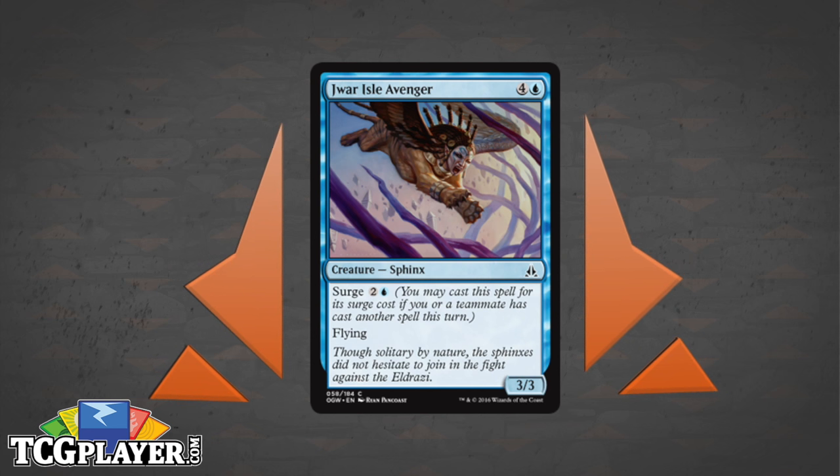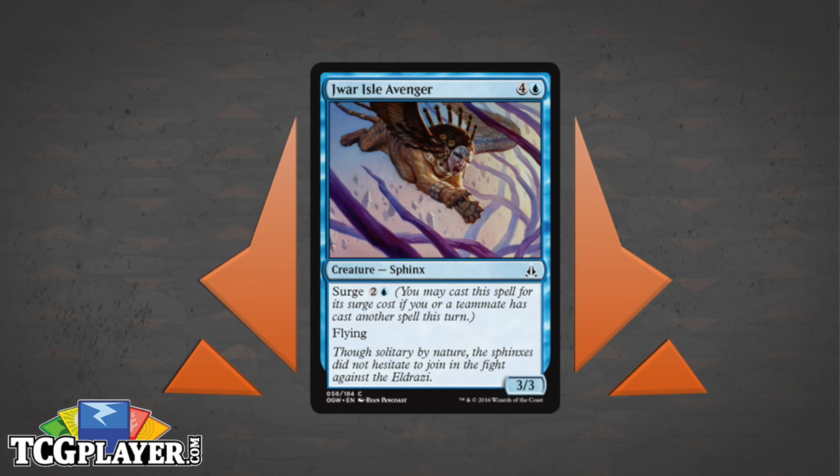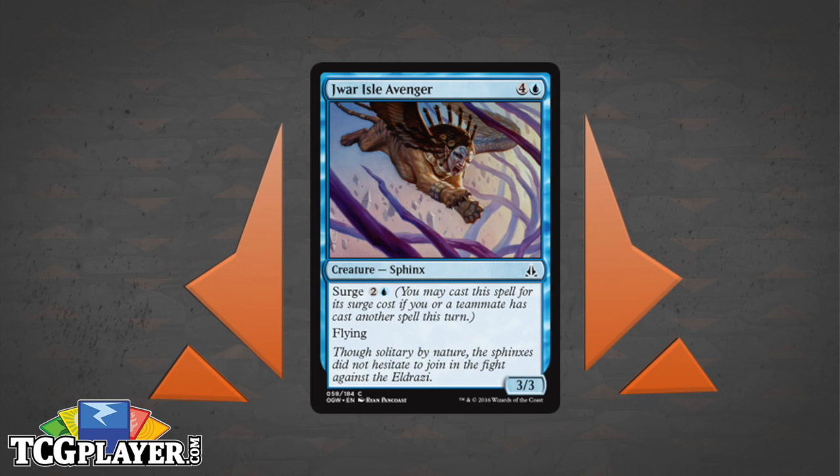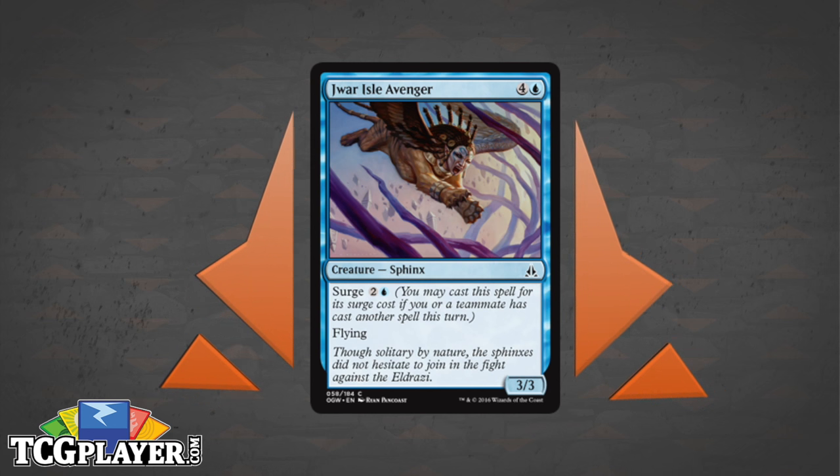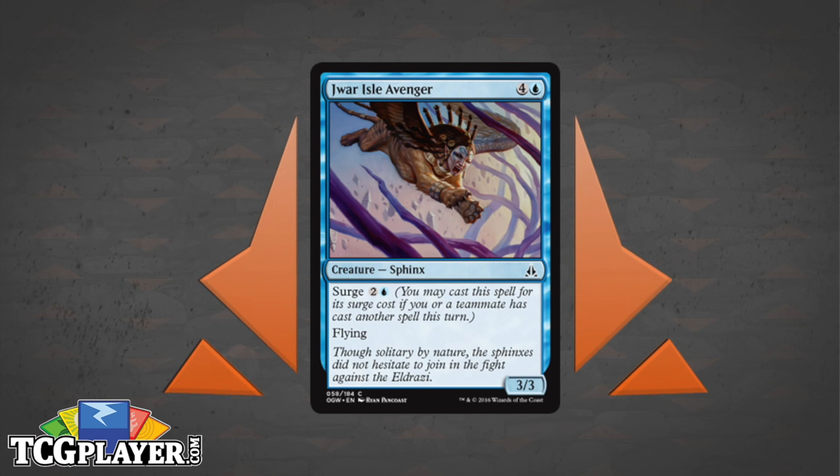Jawar Isle Avenger — we talked about his applications in Pauper when we previewed him. In Limited, a 3/3 flyer for 5 used to be very far above average, back in Tempest era in the 90s — you just couldn't beat it. That's not quite the case anymore, but cards like Ghostly Sentinel still show how good a 3/3 flyer for 5 can be. It's tempting to read Jawar Isle Avenger as a 3/3 flyer for 3 because of the surge cost and think it'll be easy to trigger. That's a bit of a misnomer — the cost of the other spell adds itself onto the total.